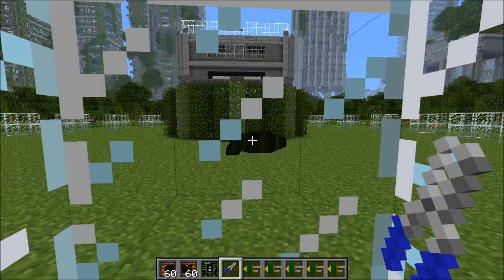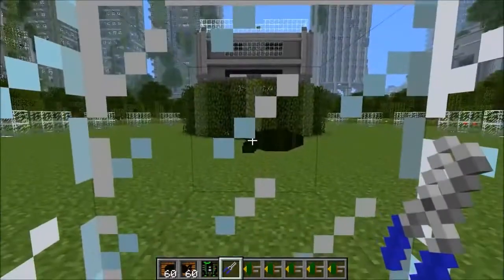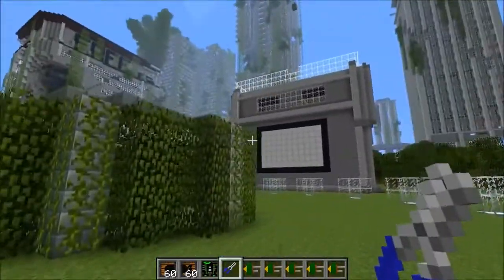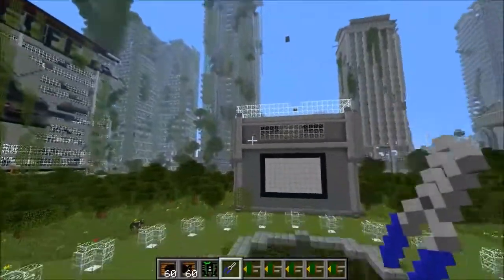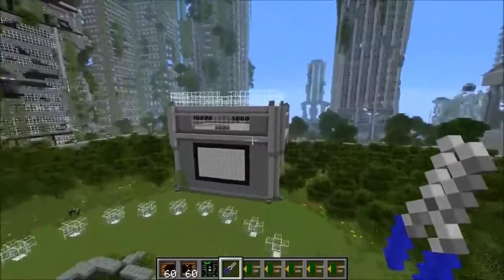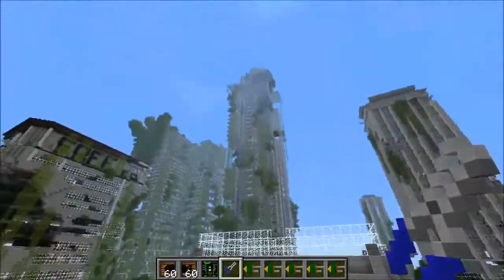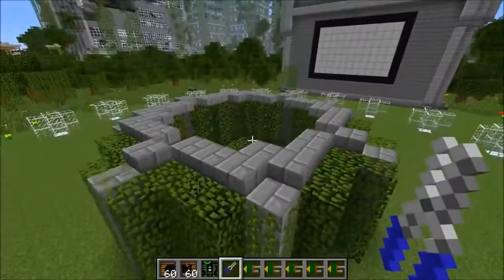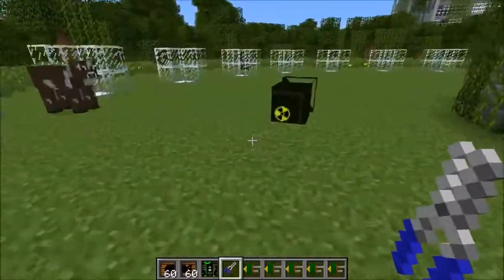Hey guys, it's Pat and welcome back to another Minecraft video. Today we are going to be playing survival games — just kidding, we're gonna be blowing up the survival games map. This is another episode of Mods vs. Maps, and today it's the survival games map against the Rival Rebels mod. The explosions from this mod are some of the most amazing ones in all of Minecraft. I put a nuke down here as my way of getting revenge on all the times I played this map and couldn't get a chest at the beginning.